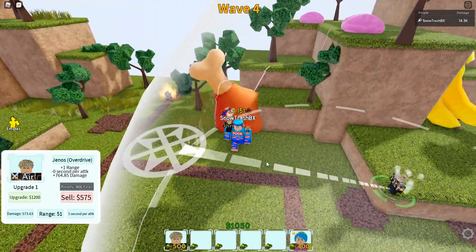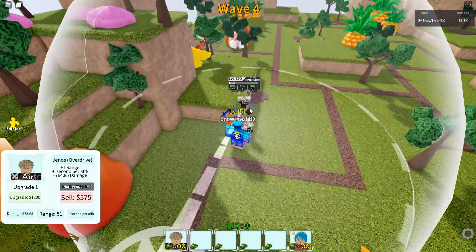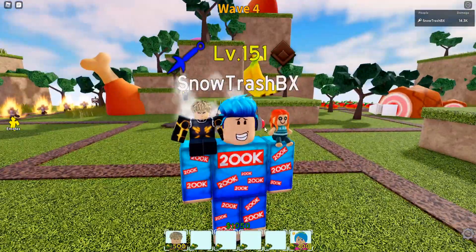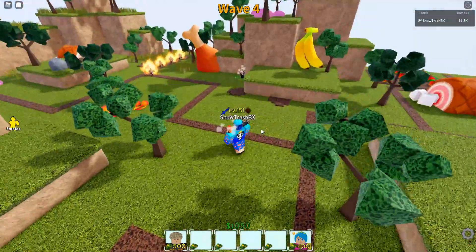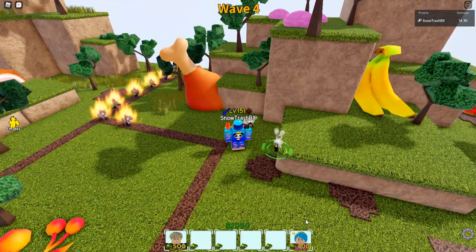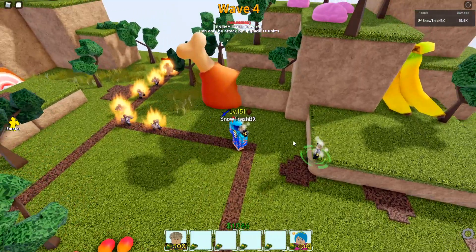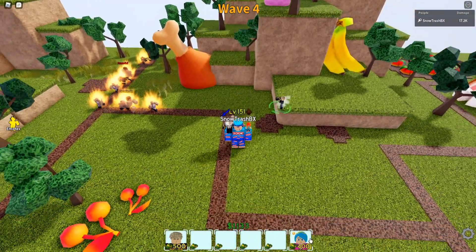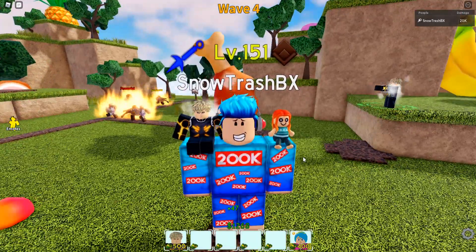We're on wave four and still don't have enough cash. This would actually be a lot faster if we use Bull Mama, but let's say you just started the game — you wouldn't have a five-star Bull Mama unless you rolled for it. You should roll for it because you'll need her. I have my Bull Mama here because I'm lazy, and this strategy is for lazy people.